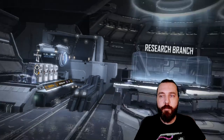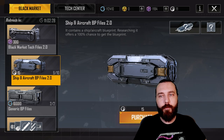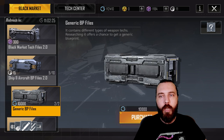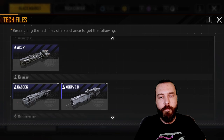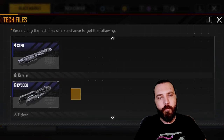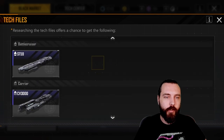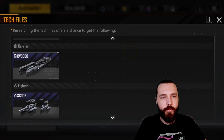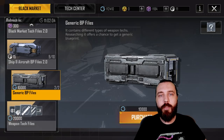The only other way of grabbing ships is through the black market boxes. There are ship chances in the ship and aircraft BP files — not the generic BP files. You can get ships in here but it's only the standard ships, so it's not particularly great. The CV3K is worth trying to go for from these. They don't cost you anything except 10,000 UE coins each, so I do recommend picking them up.